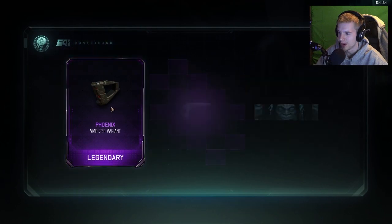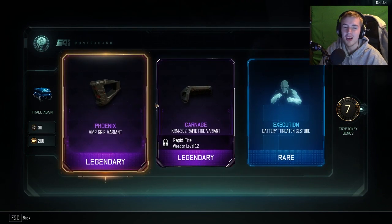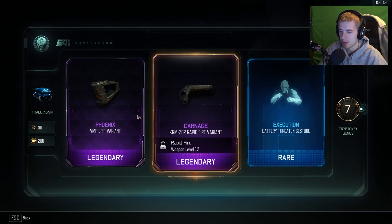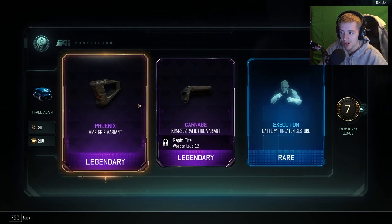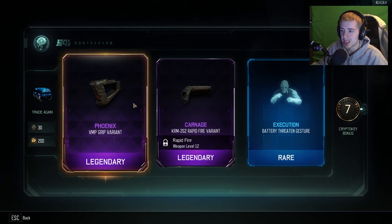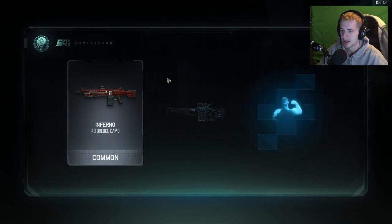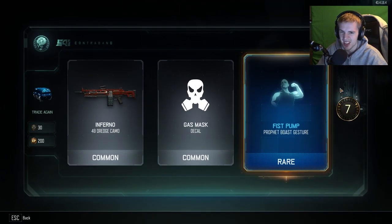Sometimes I just ramble on about the weirdest things. Here's the thing about the variants - I really don't like that they're considered legendary because it doesn't really look that different. If it had like some kind of design on it, kind of like the old Pack-a-Punch design on the grip, I think that would be a lot more relevant and people would be a lot more excited. Whenever I get these I don't even remember what guns I get them for, I usually don't even put them on. I hope in the future they change these to where there's like a moving variant, or some kind of cool camo, or like gold - even like a Pack-a-Punch attachment. I think they'd be a lot better if they did something like that, maybe made them epic instead of legendary.